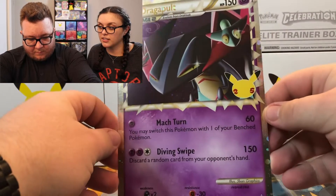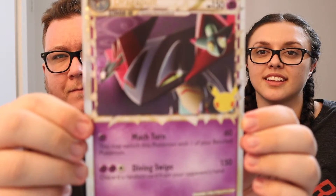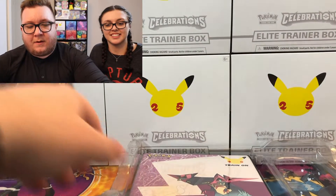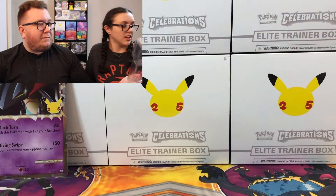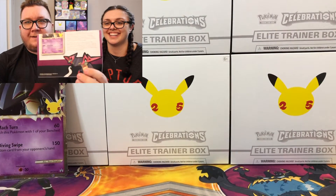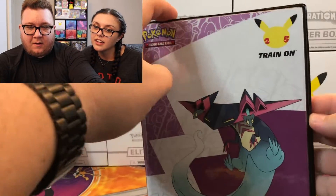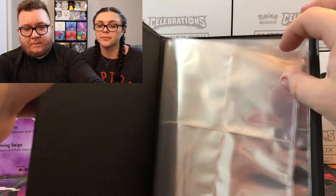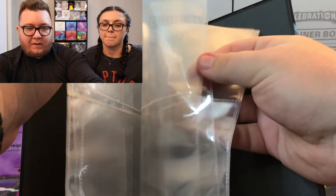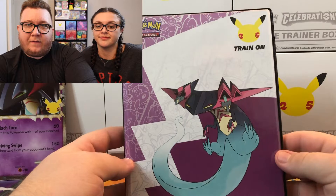So we've got our jumbo Dragapult promo card here — I'll show it up close. We'll add that to our jumbo collection. We can discard the literature that comes with it that we never read. And we've got a card binder, that's pretty cool. It's kind of like the one you have for Celebrations, though I bought the pro binder with the black felt pages. Still, a cool little binder — we can put some of our VMAX or Full Art cards in there.